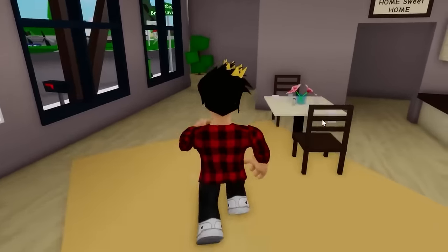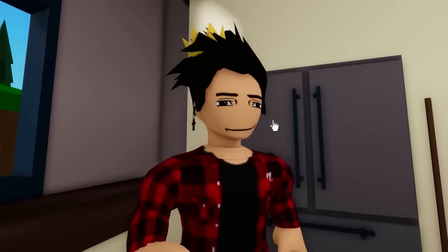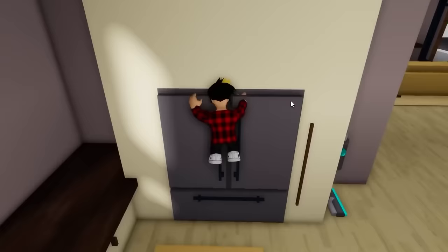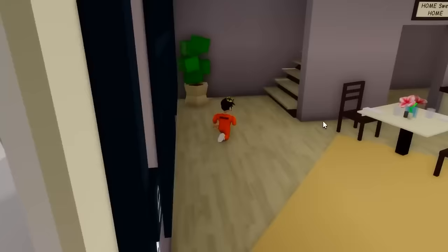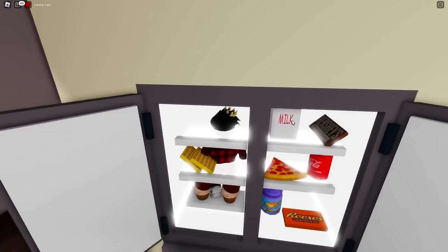For our first myth, we'll need just any house in the game. It basically says that a whole person can fit into one of these fridges. I'll make myself small — by my calculations, I should be able to get inside. Let's open it up — finally, I escaped that frigid prison. That does prove our myth: we can indeed fit someone inside one of these.